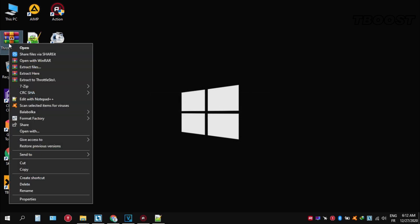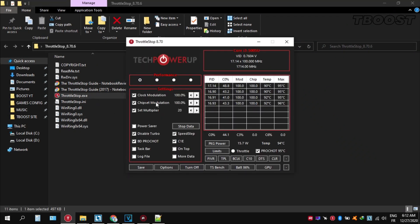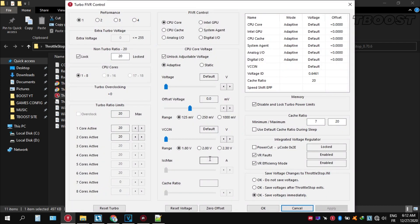Here are some extra tips to make this game run even better. If your PC is overheating, try undervolting it. To do this, download Throttlestop, extract it wherever you want, go inside the folder and open Throttlestop.exe. You can choose different presets, but the performance mode is the best. Now let's start undervolting — click on FIVR, then unlock adjustable voltage, and lower the offset voltage by 50. If your PC runs fine, try lowering it further. If your PC crashes, try lowering it less. You will notice that your PC runs way cooler.